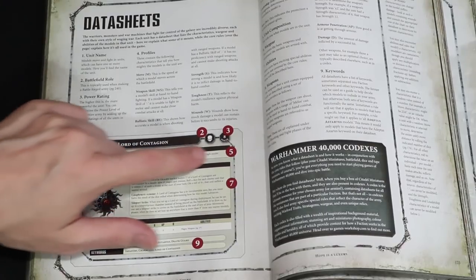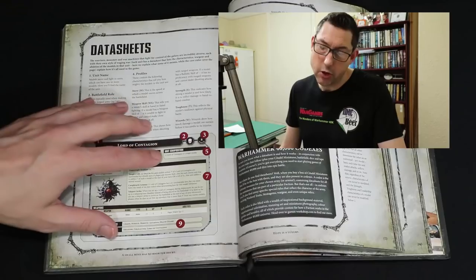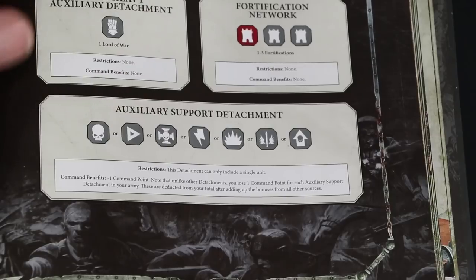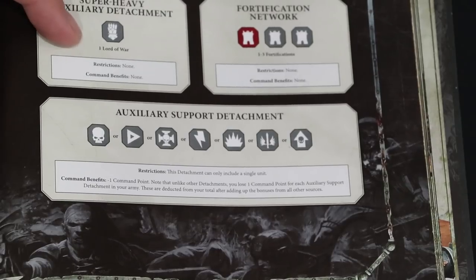The data card may say you can only take one model in a unit but usually it is more unless it's a character. Most units will take between 5 and 10 or even more as listed in the data card. So the minimum amount might be 5 — now you may only have three models for whatever reason. That doesn't mean you can't play that unit; you still can — you could play it as understrength, taking three but paying the points for five models. Be careful though: at some events or tournaments you may not be able to use understrength units, and understrength units can only be included in auxiliary support detachments.